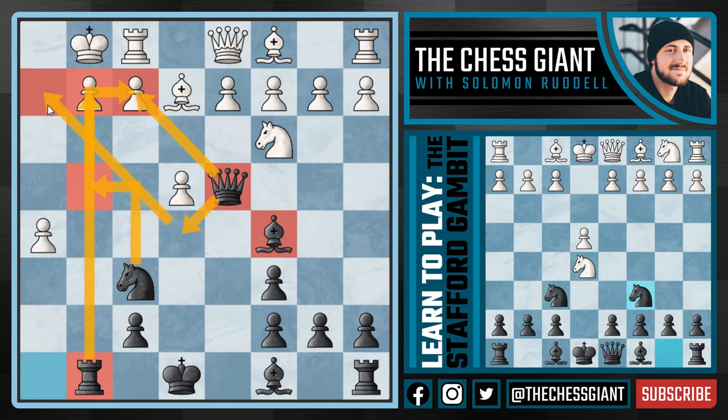And then following Knight G4, we can play Queen E5 looking to mate on A2. We have a ton of ideas here, not to mention Bishop H3 very soon. This is a very hard position to navigate as White, and it's not losing technically, but the computer does give Black a very nice edge.